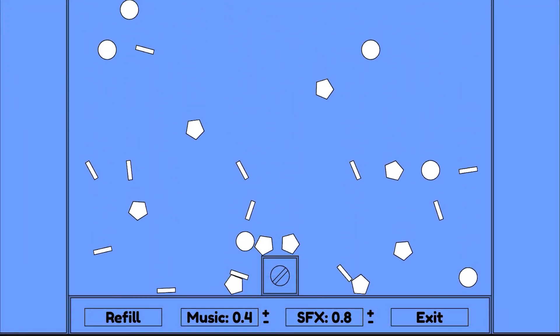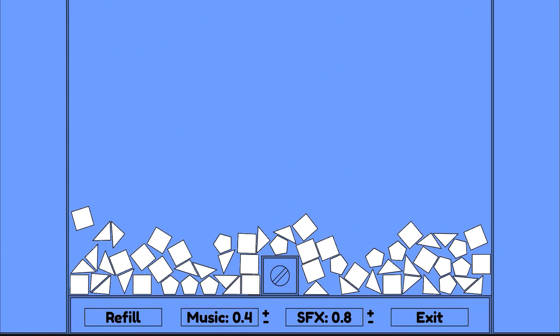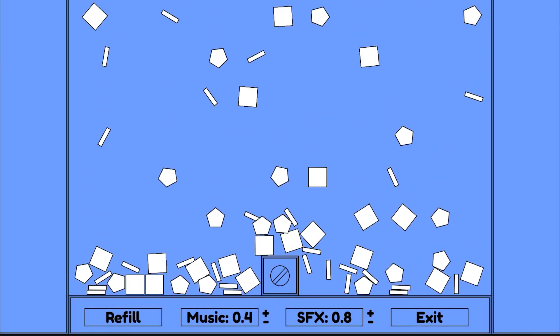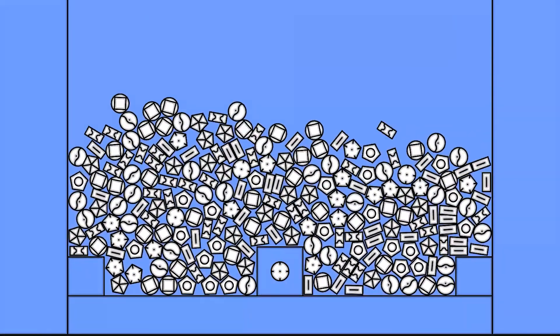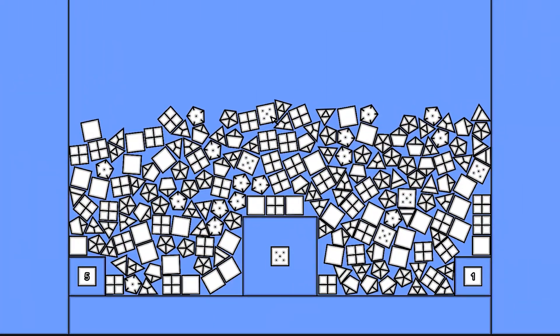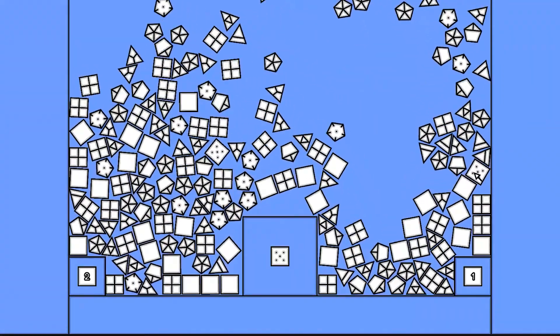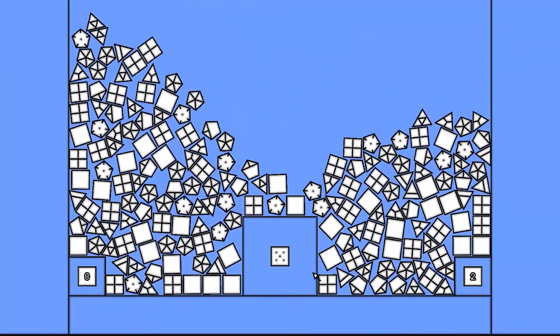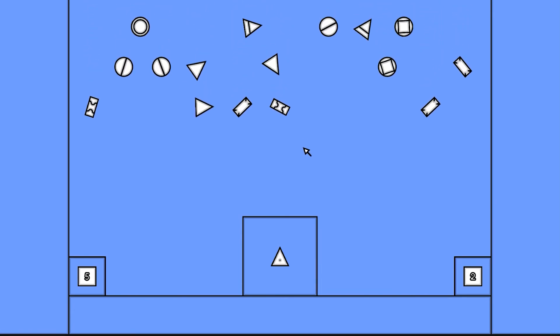Another solution that increased the variety and replayability of the game were random piles of trash. First of all, I told the game to pick and spawn different objects from the pools of garbage I created. Then I made art for different variations and patterns that I wanted these shapes to have. The game now picks one specific pattern of one random shape and declares it a hazard. You as a player need to find all instances of this hazard and click on them to blow them up.